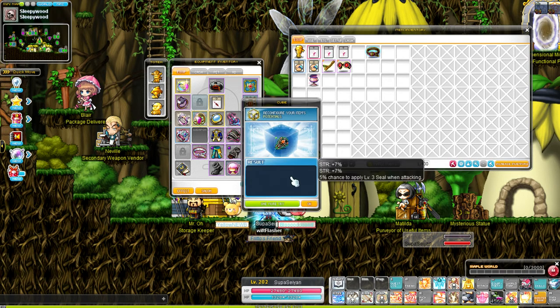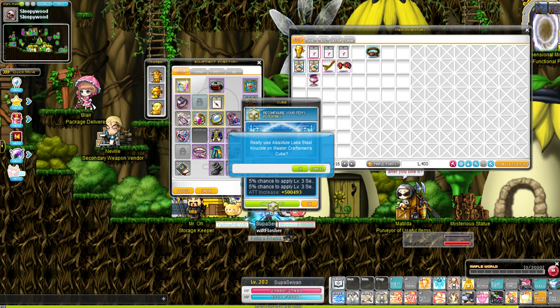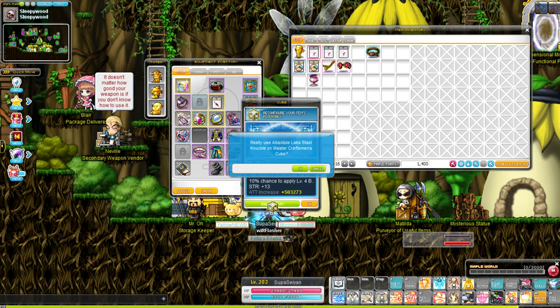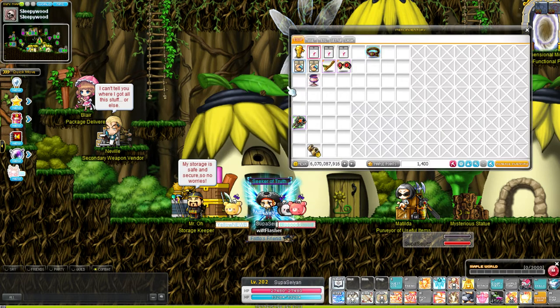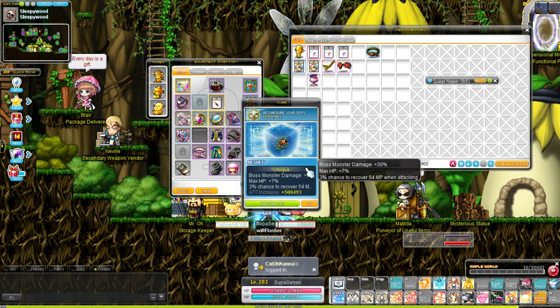Dex... oh, 14% strength, that's so good. But I want to get it to unique. Attack, plus a pal... okay, let me get some Messos. Let's do it — oh, unique! Boss monster damage 30%, nice.